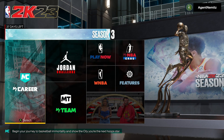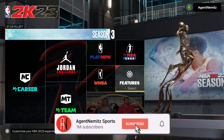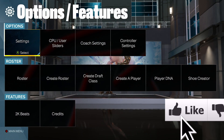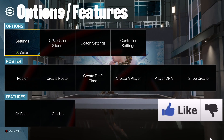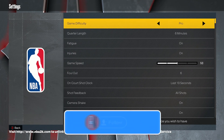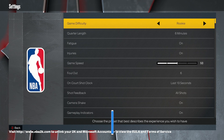I'm at the main menu here. Go over to the little gear icon that says Features, and then you go into Settings — it's the very first one, upper left corner. Right at the top is your difficulty. You've got Pro, Semi-Pro, All-Star, Superstar, Hall of Fame, and Rookie.